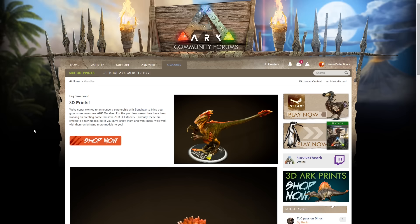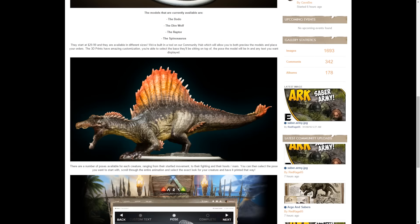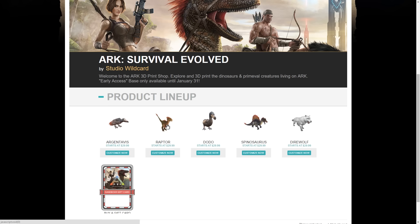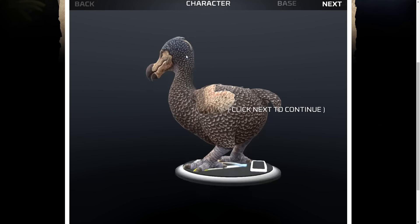So here we are on the ARK community forums. On the Goodies tab you've got ARK 3D Prints. You've also got the official ARK merchandise store where you can buy t-shirts and posters, and game codes. In the ARK 3D Prints section you get to the 3D print shop. It shows you some examples of various models that they have. Click onto the shop and this is where you basically start designing what you want. Raptor was the one I missed — so it's Argentavis, Raptor, Dodo, Spinosaur, and Direwolf. If you want to customise one, just click on Customise and you will see a large version of what you're ordering. You'll be able to turn it around and have a look at it.